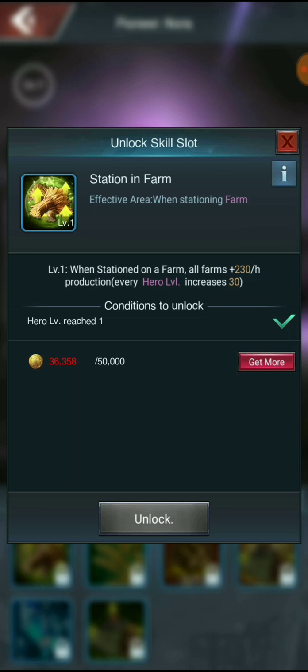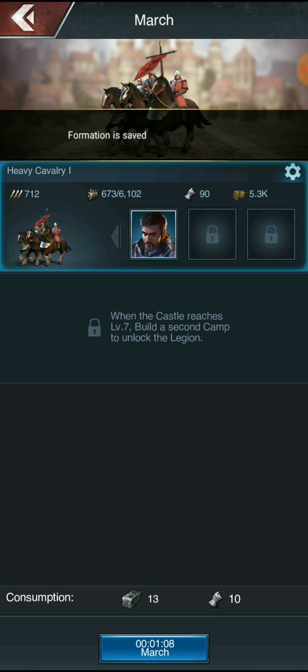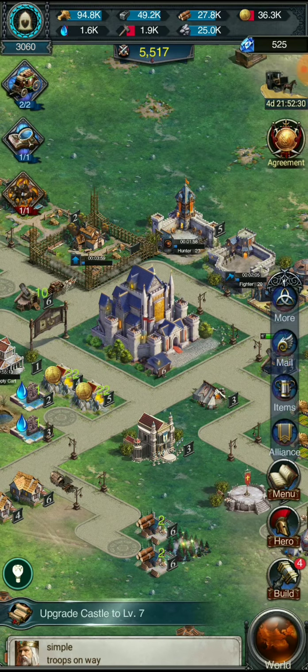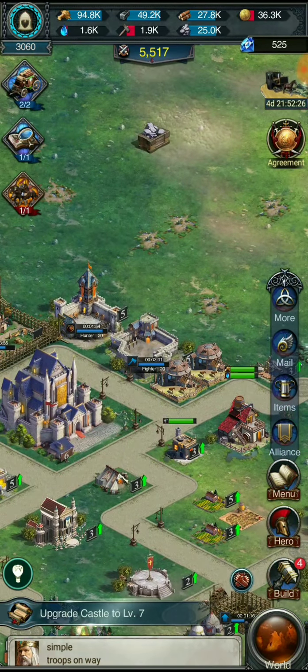Let's see what she does — station on a farm or on farms, product. I gotta figure out how to do that. Let's go ahead and march. We gotta be able to station these heroes and I don't know exactly where to go for that — not in this game.